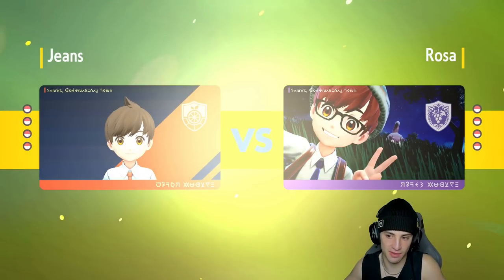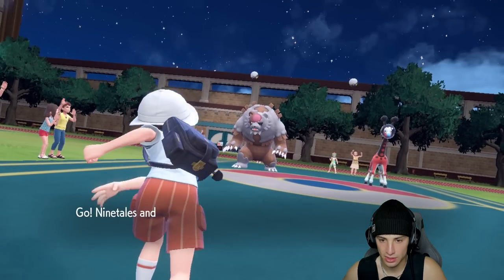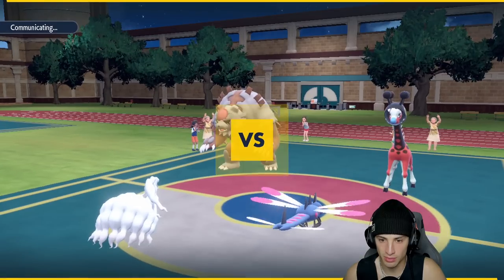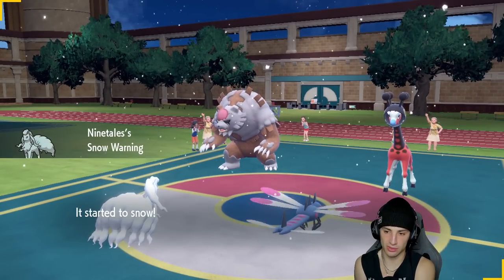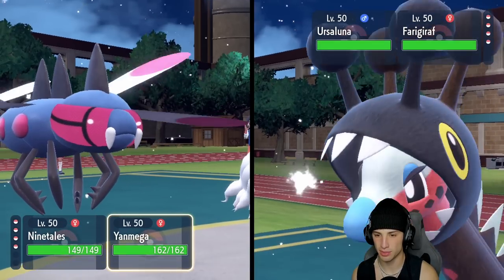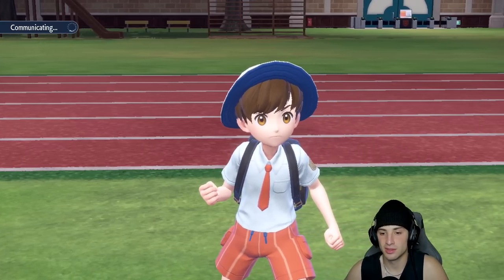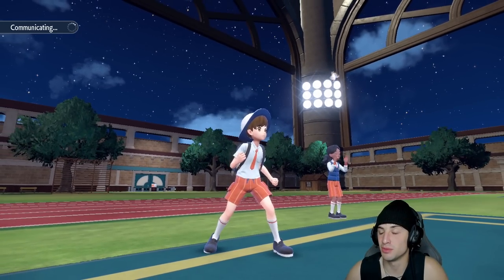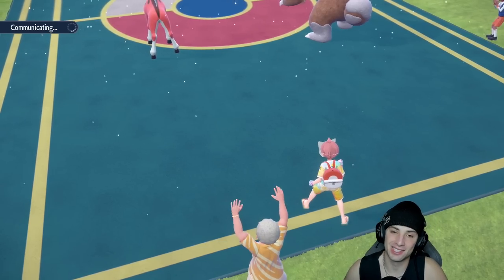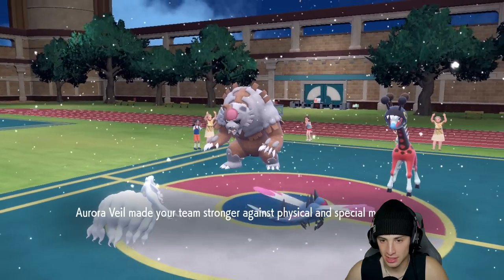Turn one, if they go for Forretress — which they probably will — I'm going into Bug Buzz and setting up Aurora Veil. There's Forretress and Ursaluna. Ursaluna could protect — Snow Warning activates. I'd love to try Hypnosis but at 60% accuracy it's brutal, so I'd rather just go attacking with Bug Buzz into Forretress. Aurora Veil gets set up, and Bug Buzz brings Forretress down to one HP — but it's not even holding a Sash, which is unbelievable!